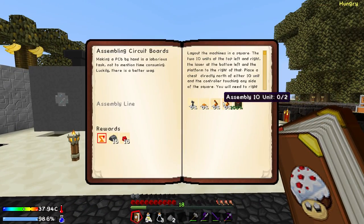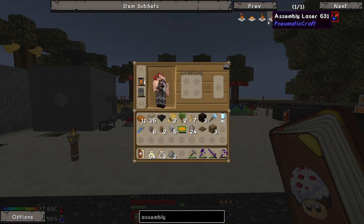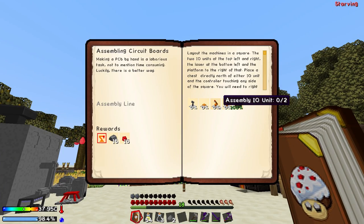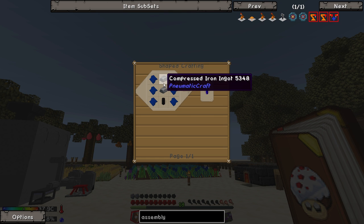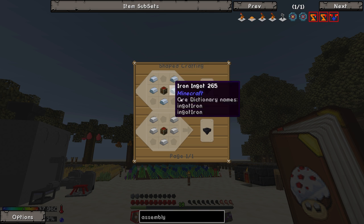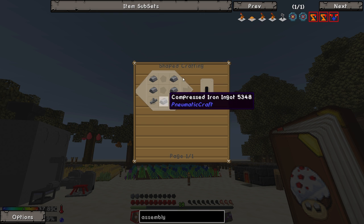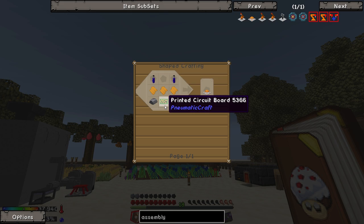This stuff is kind of really expensive. We need an assembly controller, which is 3 printed circuit boards in itself, as well as some compressed iron and a pressure tube. We need an assembly laser, which requires pneumatic cylinders and more compressed iron. We need two I.O. units, which require two hoppers and even more compressed iron. And we need one platform, which is some plastic, some printed circuit boards, and a ton more compressed iron.